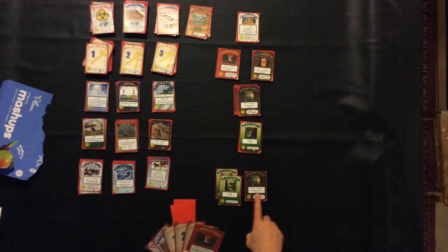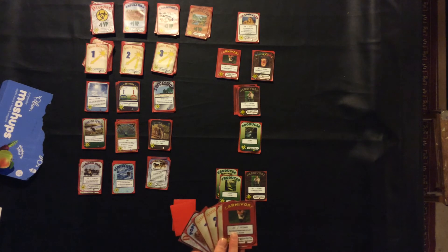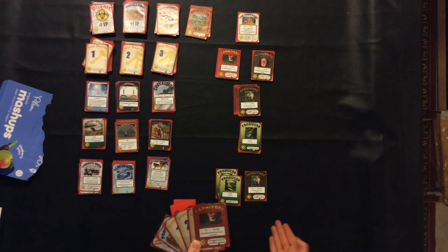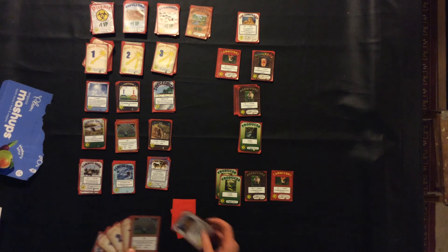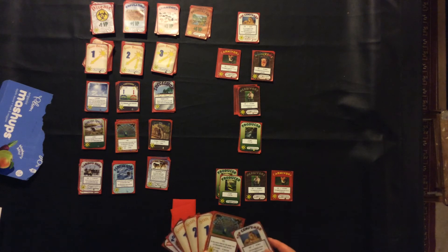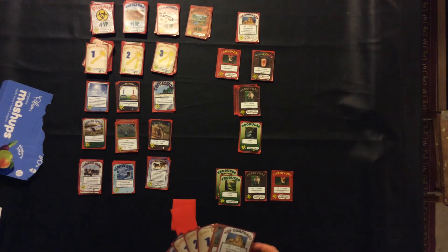I have another action because I have a producer on the table, so I'm going to lay my carnivore. A carnivore is worth a sunlight. It gives me another two cards and for each herbivore in play I get another action — so I have one, so I get another action. I drew the breeding season action card and a top consumer. The top consumer is awesome, but if I lay it my turn would be over because I'd be out of actions.